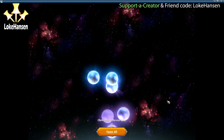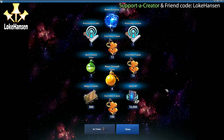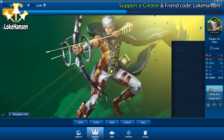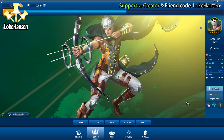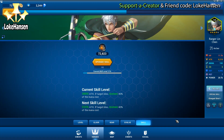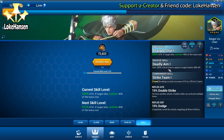It costs 100 gems to enter the secret shop, then refresh it for 100 gems, then refresh it again for 200 gems, and then buy the hero for 1500 gems — so that is a pretty expensive hero if you don't have free access to the secret shop. Basically this hero will deal high damage to a target and get mana back if it dies.